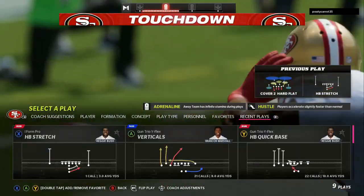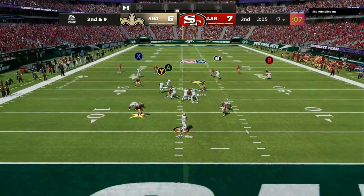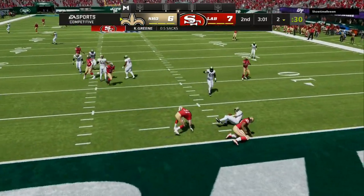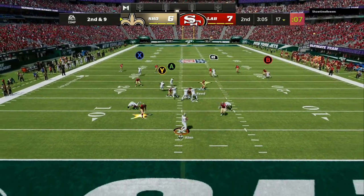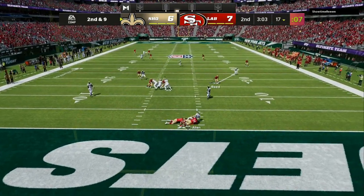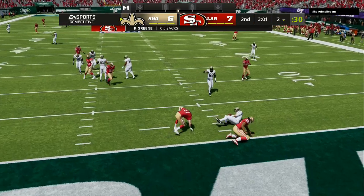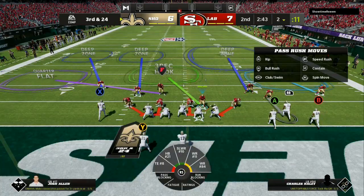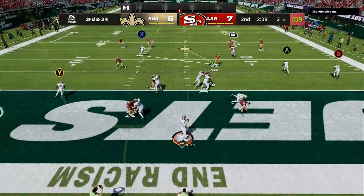Let's get back into the bread and butter — the defense. I am manning up that slot receiver right there, and we get dual edge pressure. The only ability I am running is 'Unpredictable' — it's something special that you need to do out of this defense. Two people come free, and he has six people blocking. We can generate pressure every single time. I'm manning up that slot and hovering right here.